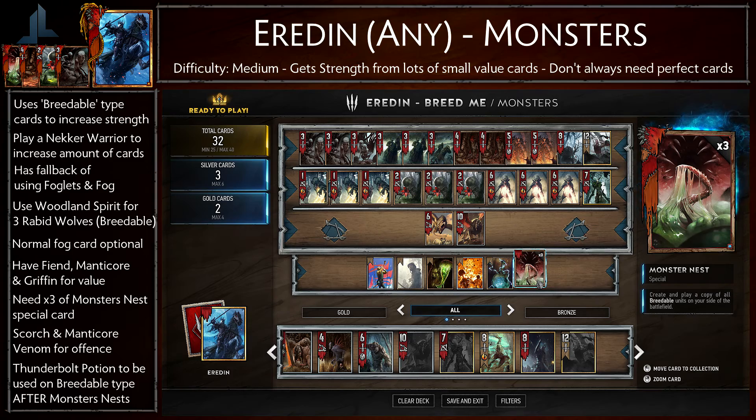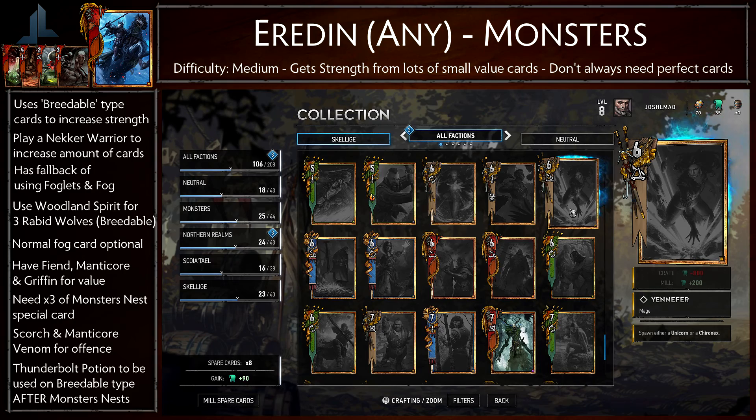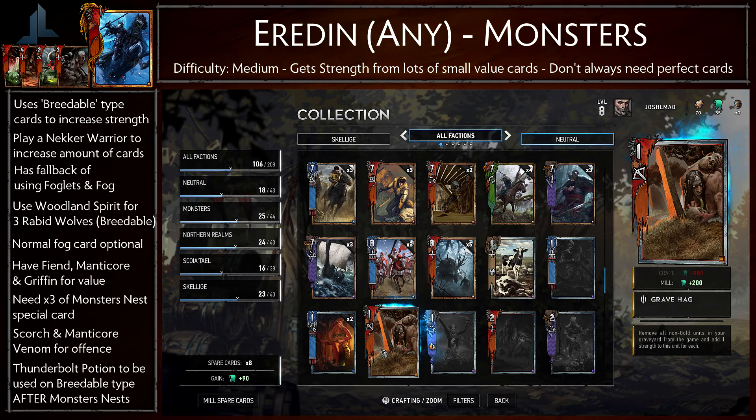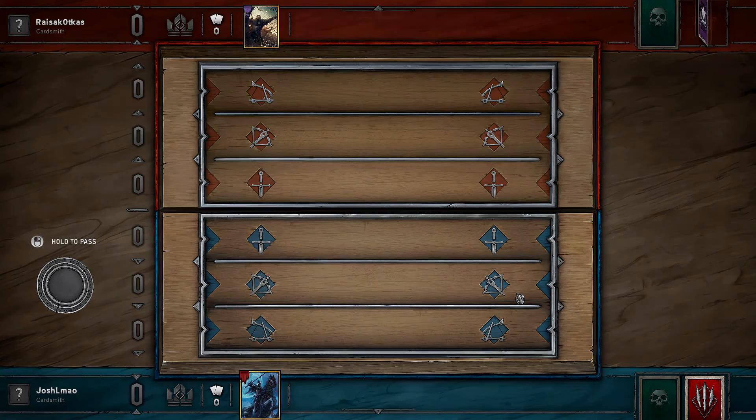Now let's go over which cards can be swapped out or added. I would actually decide against adding any more cards to this deck and only use it for this singular purpose. However, it can be expanded by adding Imlarif, Yennefer, or the Last Wish special card — though you will need a lot of scrap to craft them. You can also switch up some cards to add unique cards like a Grave Hag, but the cards I'm showing are the minimum needed for this strategy to work. If you need a full list, there's going to be text in the description for you to follow.